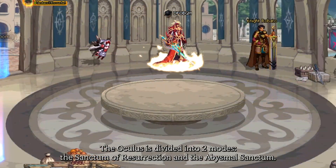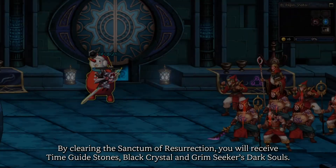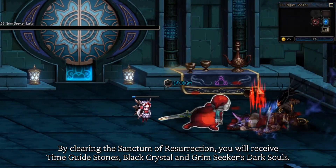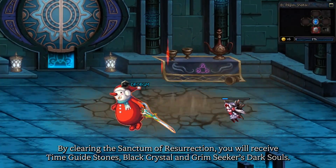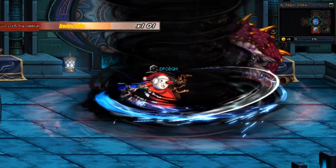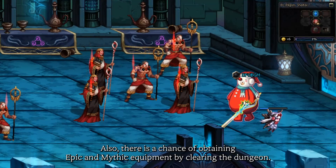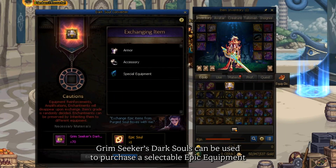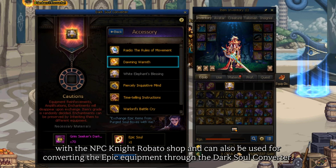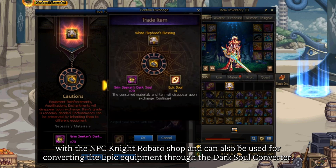The Oculus is divided into two areas: the Sanctum of Resurrection and the Abysmal Sanctum. By clearing the Sanctum of Resurrection, you'll receive various materials — time guide stones, black crystals, and grimseeker's dark souls. Also, there is a chance of obtaining epic and mythic equipment by clearing the dungeon. Grimseeker's dark souls can be used to purchase a selectable epic equipment with the NPC Night Roboto Shop and can also be used for converting epic equipment through the dark soul converter.